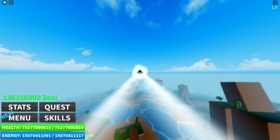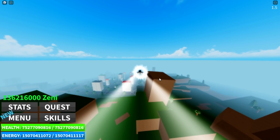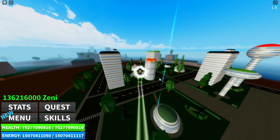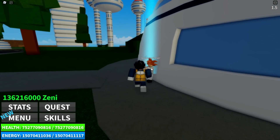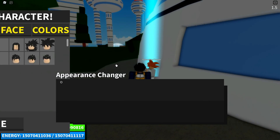We've got to create a character that we'd think would go Blue Ultra Instinct. I think we might just go with Vegito, because you can't really get the Gogeta clothes unless you actually fuse somebody, and I'm not really concerned about fusing right now. So let's go to Appearance Changer and change our appearance - we're going to do a Super Saiyan Blue Ultra Instinct build.